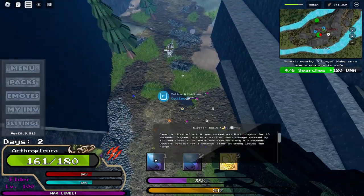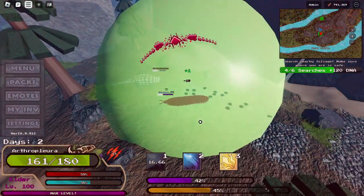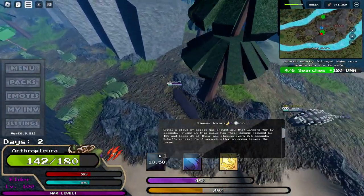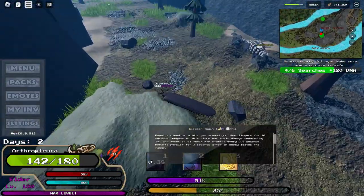Our next ability is a cloud of acidic gas. I don't think it deals any damage, but it's a debuff for their damage and stamina. They're going to become weaker for 3 seconds after they leave the cloud, so it's pretty good.